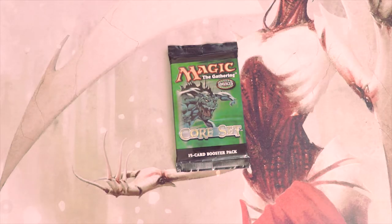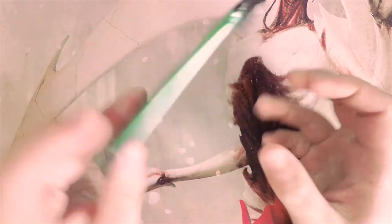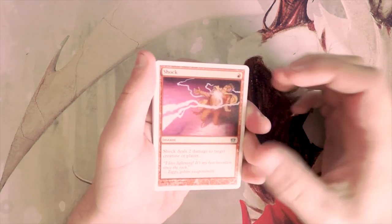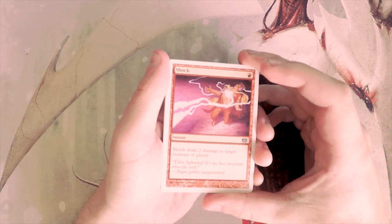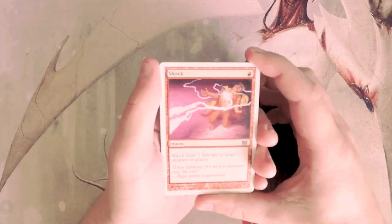Welcome to the next episode of the Crack a Pack series. Today we are opening up a pack of Eighth Edition, which I think is kind of funny that they do not put on the front of the pack. As always, we are looking at this from a limited standpoint to see what we would pick in a pack one pick one environment. Hopefully we get some high value cards — at $50 on Card Kingdom we have Ensnaring Bridge, Blood Moon, Bribery, City of Brass, and Birds of Paradise. There is actually a lot of value in this set.